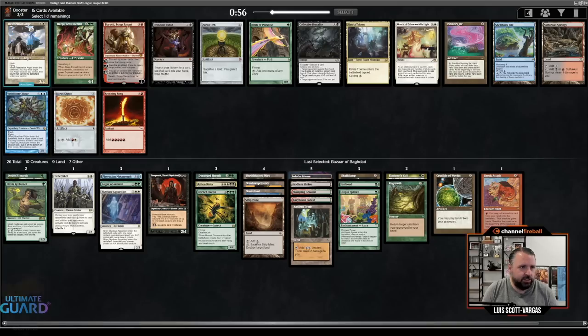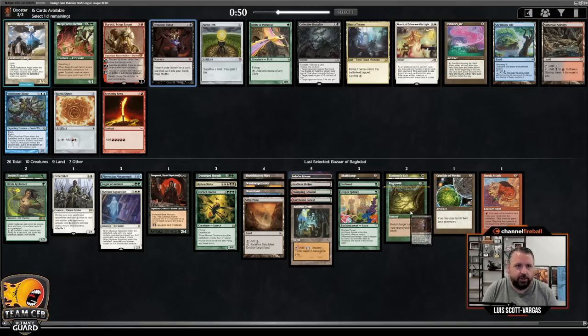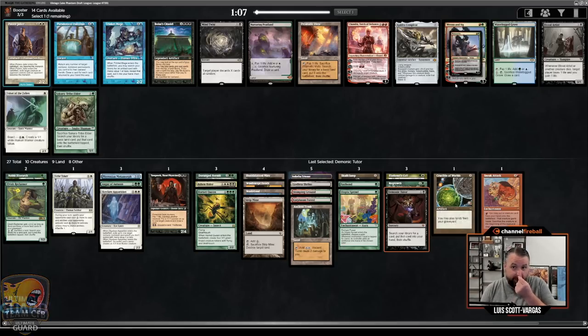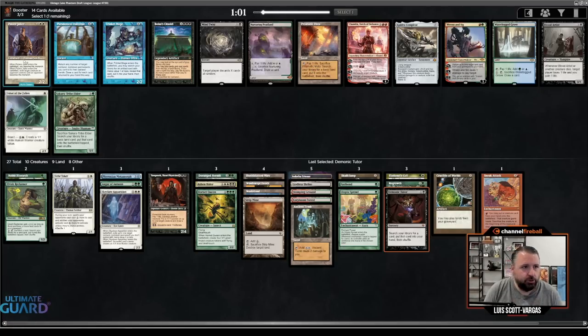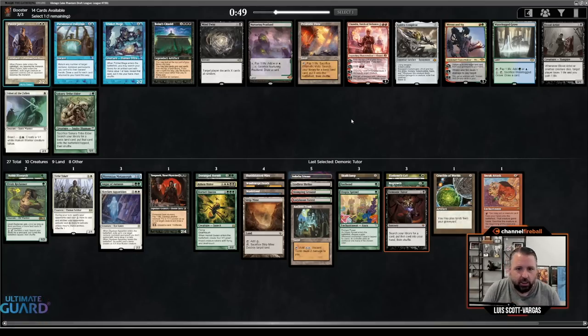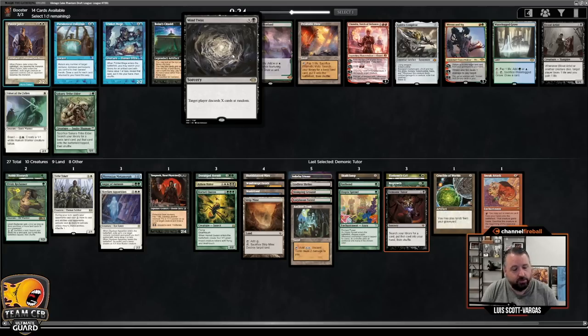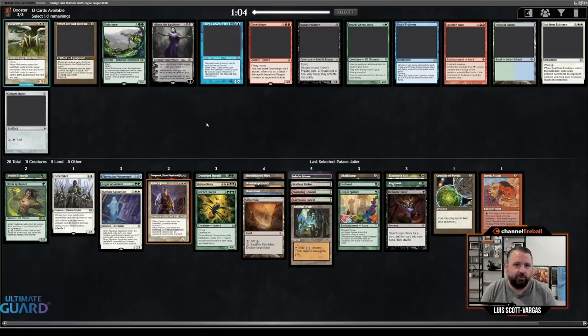This pack is strong — there's Vendilion Clique, Restoration Angel, Deep Forest Hermit, Birds, Collective Brutality, Triumph, Shelldock. I'll be very disappointed if Xuron Orb doesn't wheel. Oh, there's Ren and Six. There's also a Prismatic Vista and a Palace Jailer — all these cards are pretty busted. As much as I don't like passing Prismatic Vista, I think I can afford to not take it. Am I supposed to take Ren and Six, or take Palace Jailer and hope Ren and Six comes back? It's not zero that it wheels. Palace Jailer is such a good card for me, and I have both Eladomri's Call and Demonic Tutor. There's also Mind Twist, but I'm just going to take Palace Jailer and hope for the best.